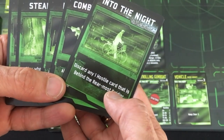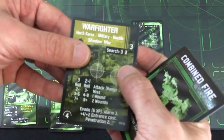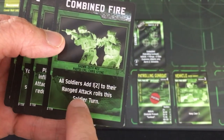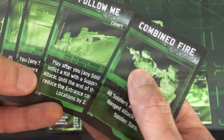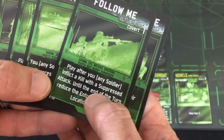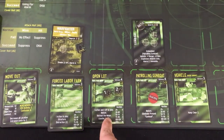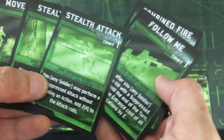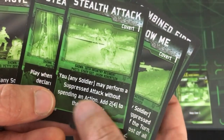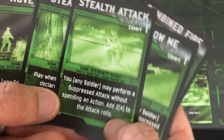I can play this now — discard any one hostile card that is behind the rearmost soldier. That is awesome — let's play that immediately and get rid of this really nasty guy who's adding two or three noise every turn. Combined Fire: everyone adds plus one, or plus two with experience, to their attacks this turn — great for when we attack the target. Follow Me: play after you or any soldier inflict a kill with a suppressed attack, and reduce all entrance costs — we can jump in to where the gunboat is if we need to destroy it close up. Stealth Attack is a covert one. Snapshot gives any soldier a free suppressed attack with plus two or plus four to the attack roll.